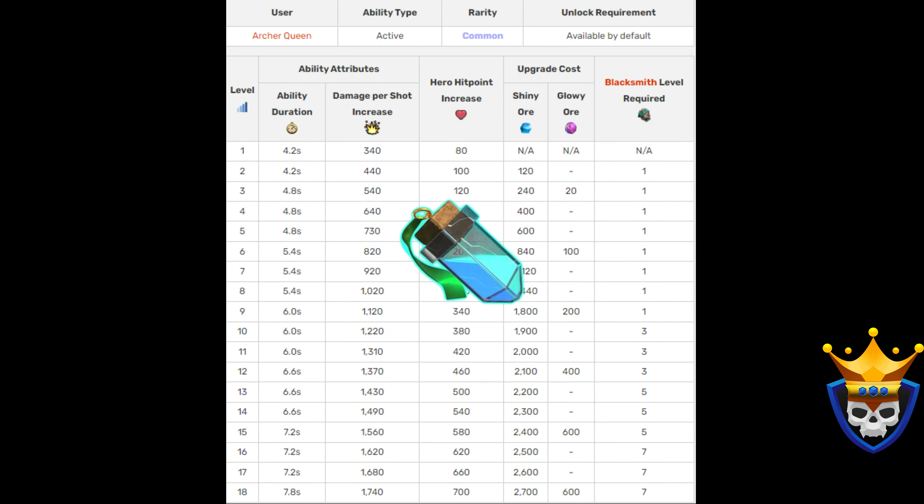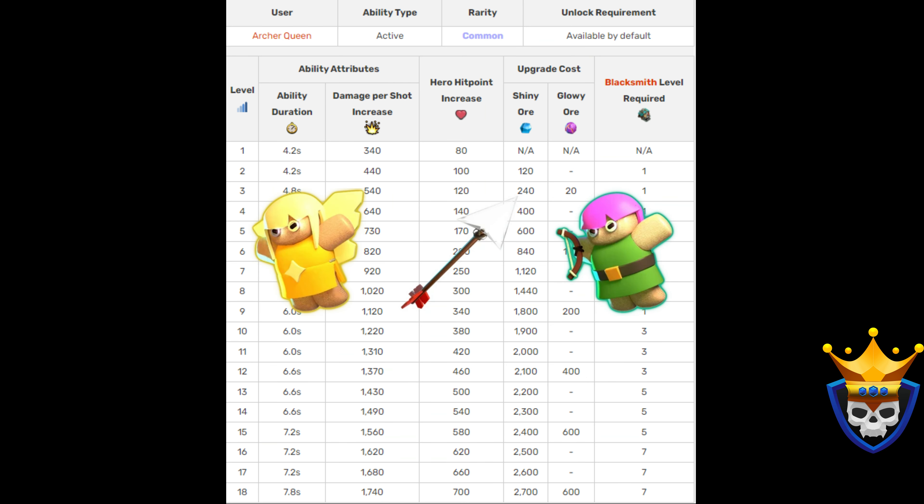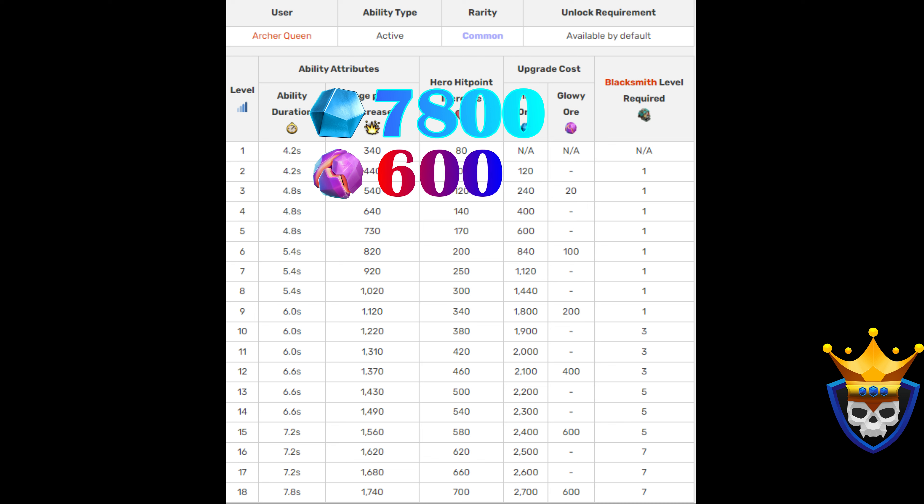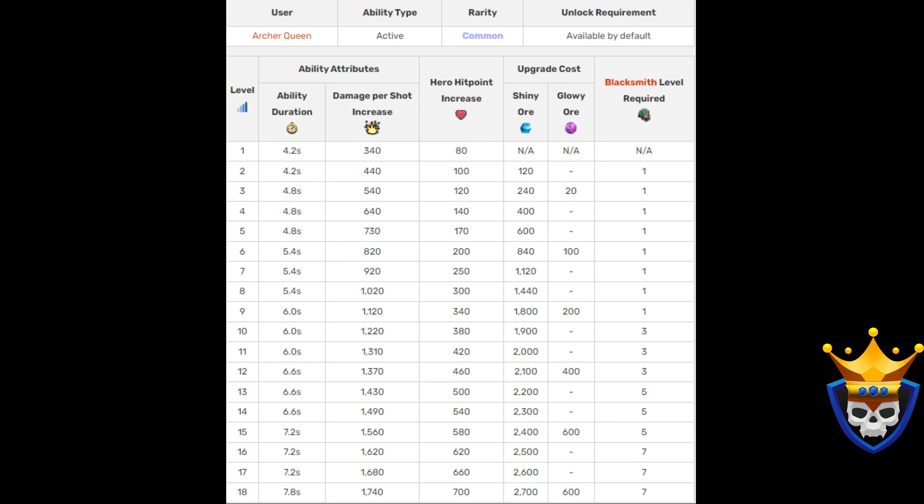The Invisibility Vial is the best equipment the Archer Queen has to offer. The extra damage she deals without taking any damage is just too good not to use. Depending on the attack strategy, you can combine it with the other ones. Most of you have it at level 15, so maxing it out for 7,800 Shiny Ore and 600 Glowy Ore is definitely worth the extra 0.6 seconds of invisibility and the extra damage and hit point increase.